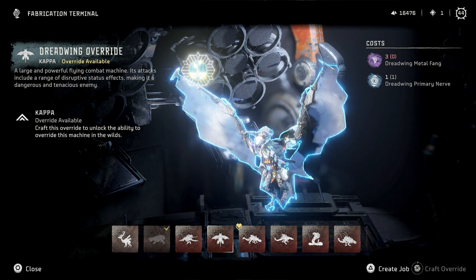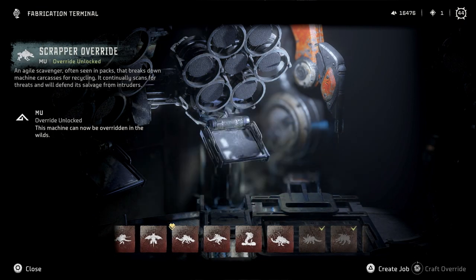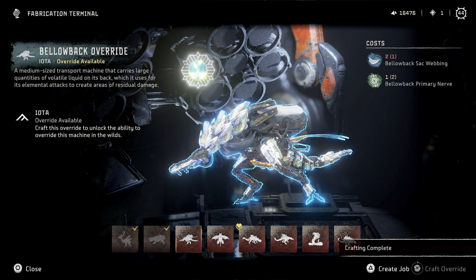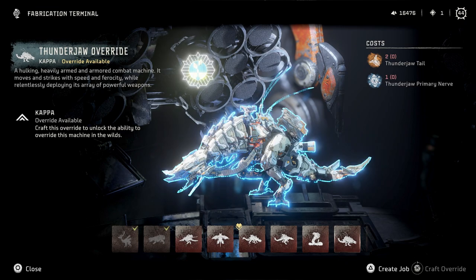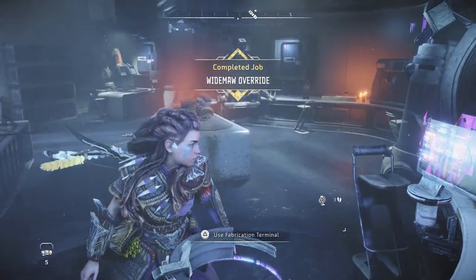That metal thing is going to be interesting to get but we'll see what we can do — need two more tails there. I don't think we can craft any more of the overrides. We need to make sure we know what those are. We can do the Fanghorn — we've got the antlers for it. Okay, so now we can override the Fanghorns, that's great. Dreadwing is going to be tough. We need two Thunderjaw tails — that's fine, but two Thunderjaw tails, huh.